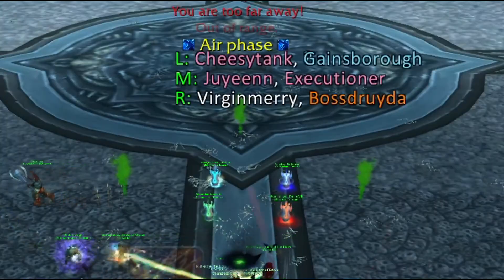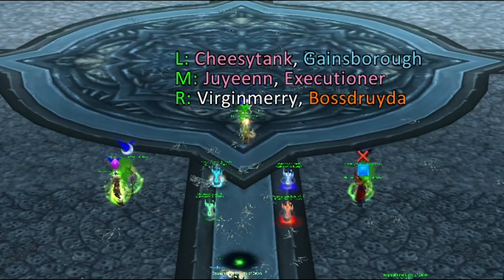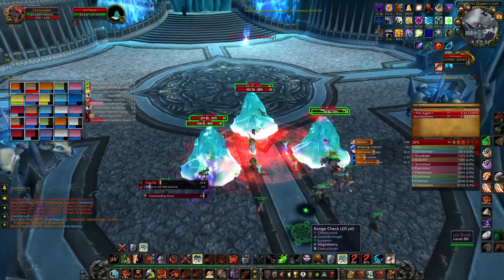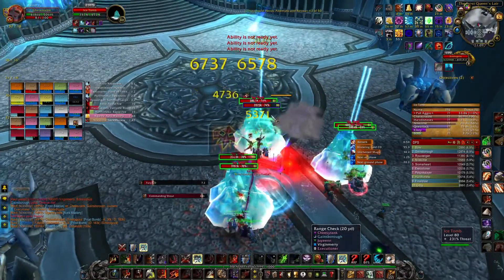Every few seconds, Sindragosa will fly and target 6 players who will be Frost Tombed. They will stack themselves in pairs according to the DBM order and stand in the flare provided. Ret Paladins should use their Aura Mastery, and everyone who can apply heal-over-time abilities should use them on the tombed targets to prevent them from dying.